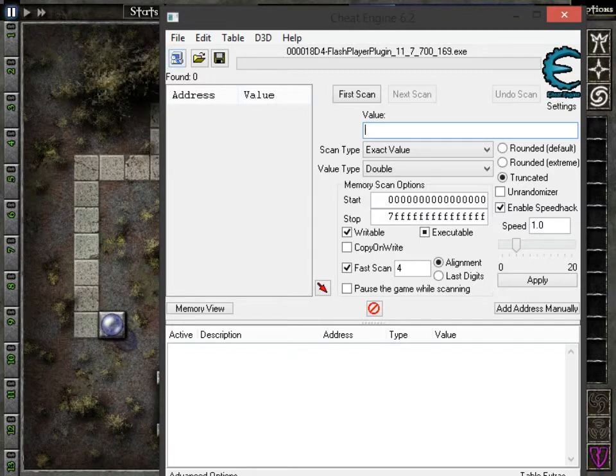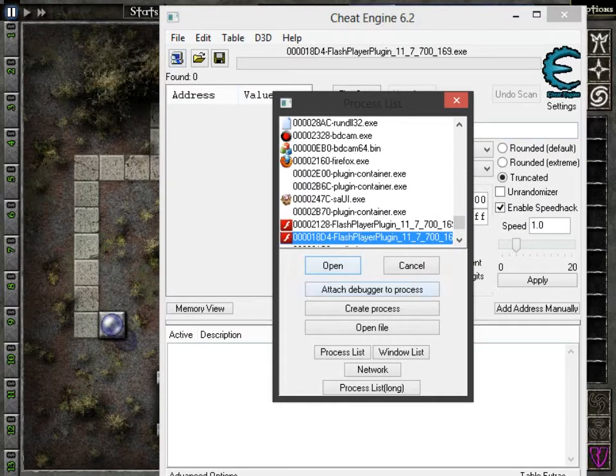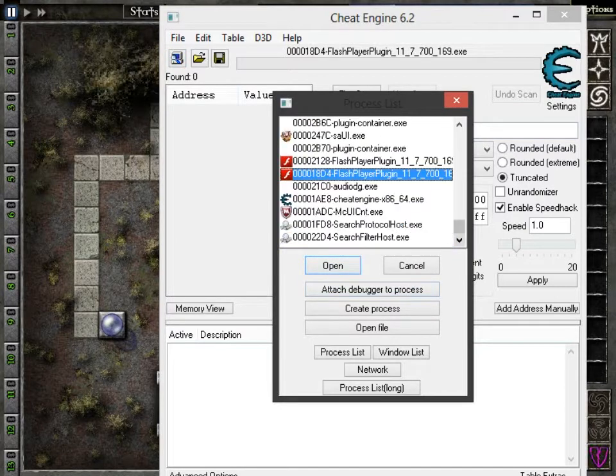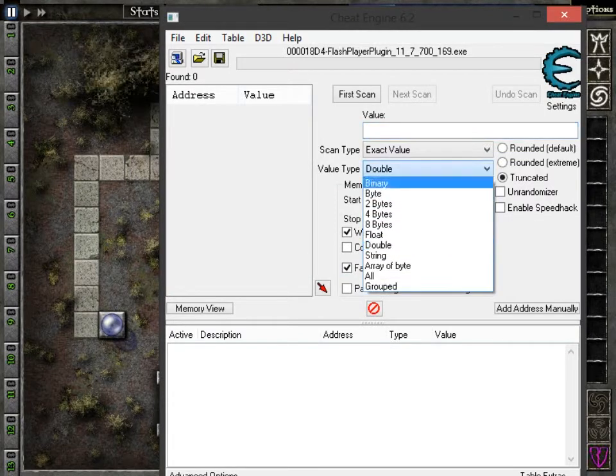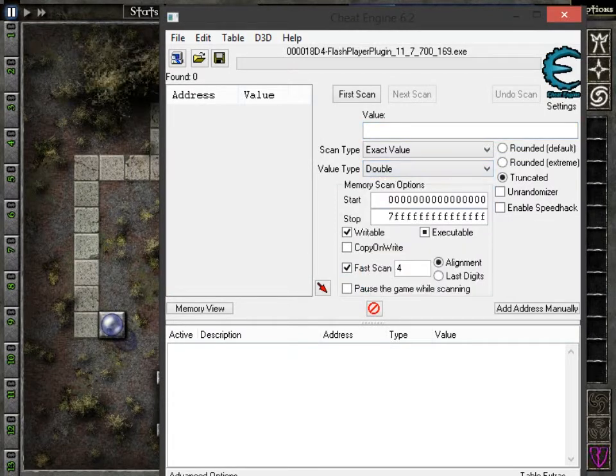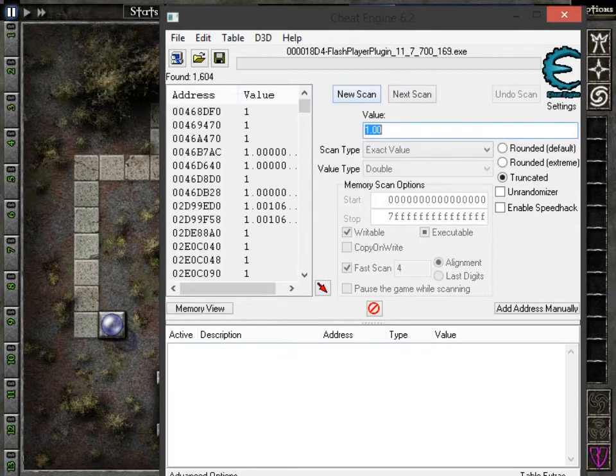What you've got to do first is go to your window, and if you're like us and dumb, you've got to find the Flash Player plug-in, but most times you can just go to the thing that says Gymcraft Labyrinth. You set your value type to double — that's very important. Scan type: exact value. Go to your first scan and type in your value of 1.0, or if you're fancy, 1.00.